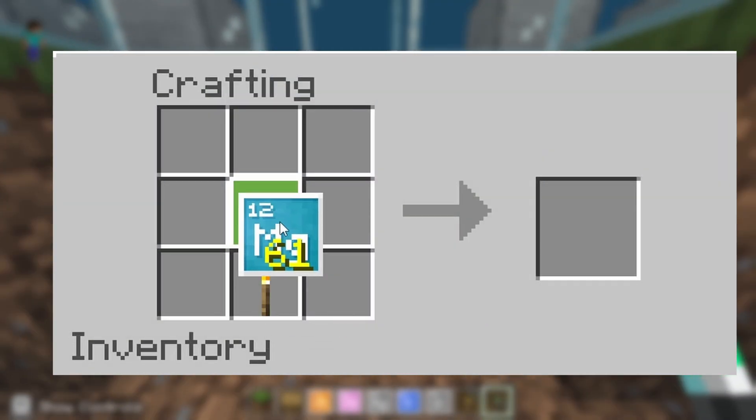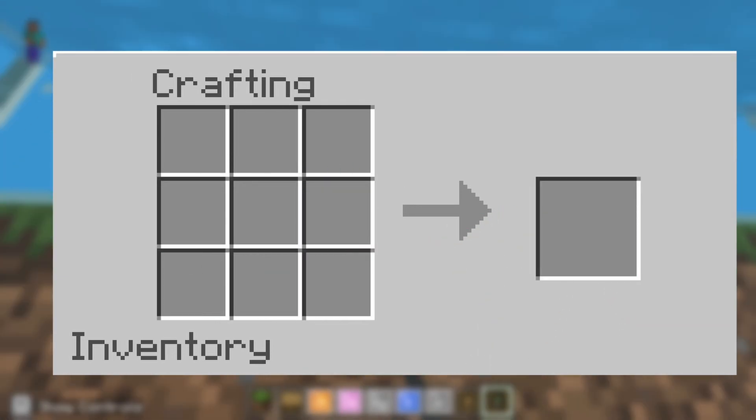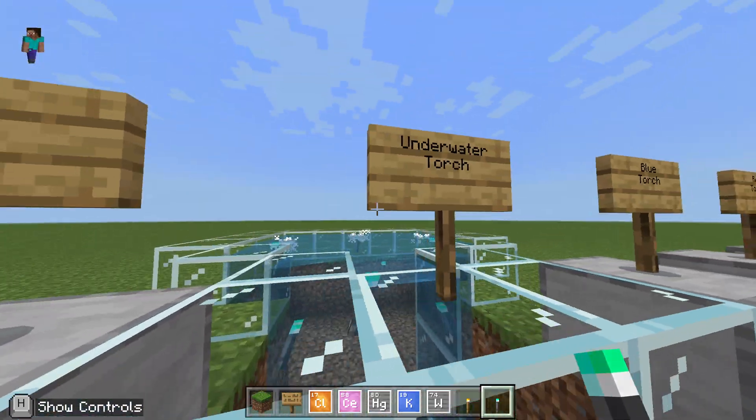Moving over to the crafting table, we're going to combine magnesium with a regular torch to get our underwater torch. As you can see they look pretty cool — placing them down, they work really well underwater, emitting these little bubbles every now and again.